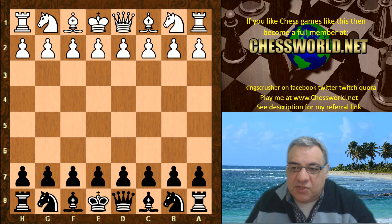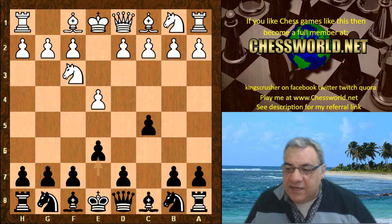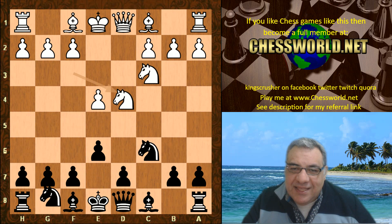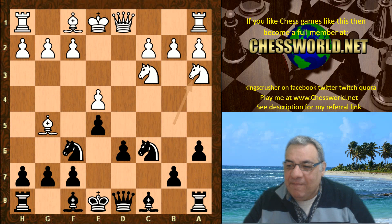Stockfish 8 is playing white in this particular game against Leela. The opening book gives e4 c5, knight f3 e6. After knight c3 and knight c6, we go into a Sicilian Sveshnikov — which was of course heavily featured in the World Chess Championship of 2019.